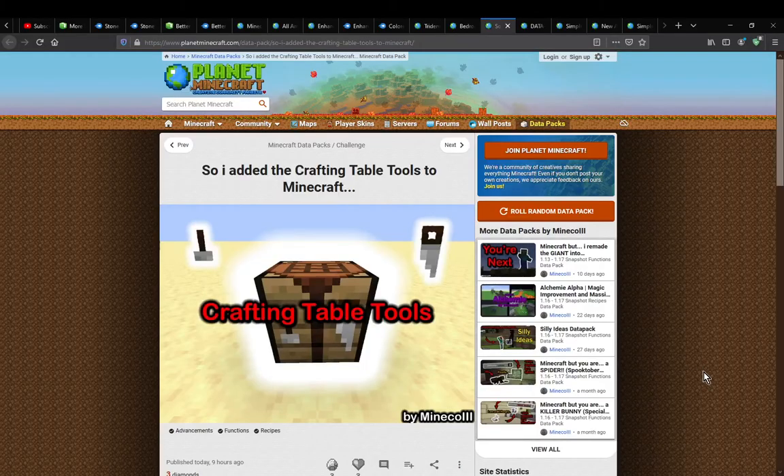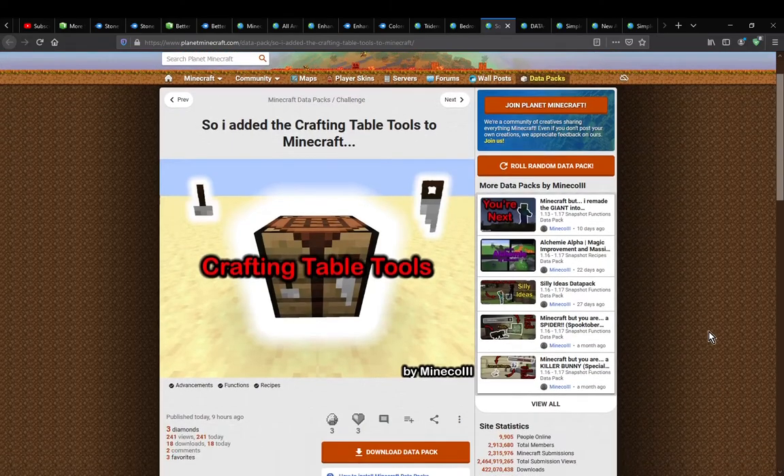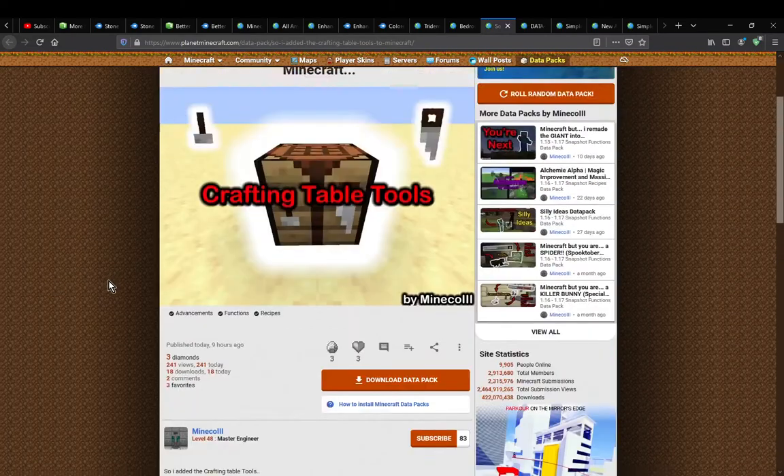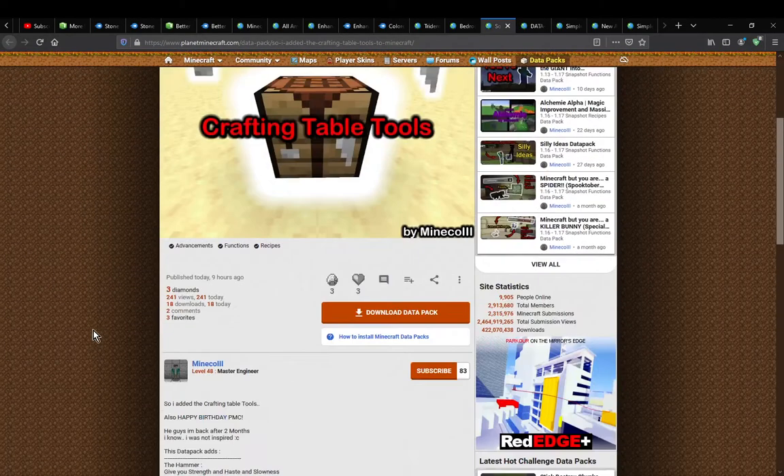Hello everyone, welcome to another data pack overview, this time on 'So I Added the Crafting Table Tools to Minecraft.' A data pack simply adds in a hammer, saw, and clamp, mimicking those on the crafting table.